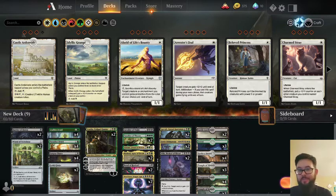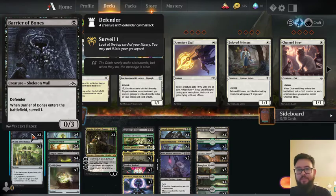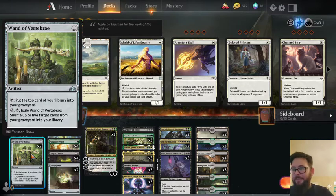Right now I'm playing Abzan Reanimator. What I'm running here is basically a whole bunch of cards that put stuff in your graveyard in order to reanimate them back with the Eerie Ultimatum. I am running two of the Barrier of Abones, which let us surveil, and it's a one-drop that helps us against aggro matchups. I'm also running two Wands of Vertebrae in order to consistently put stuff into our graveyard.